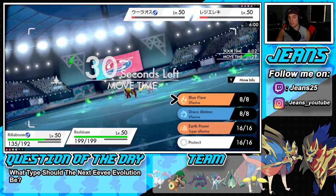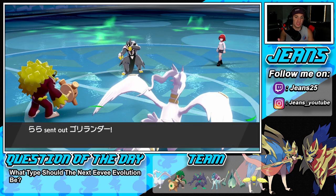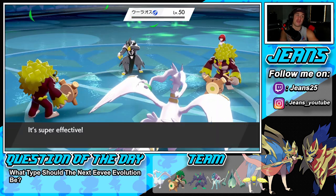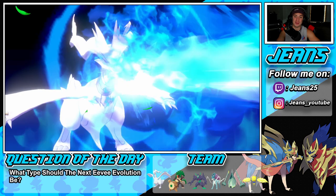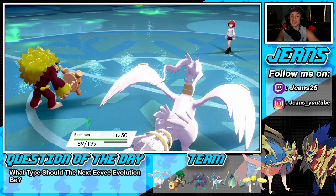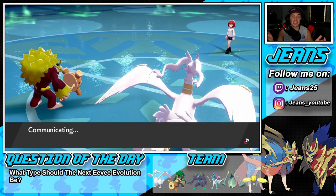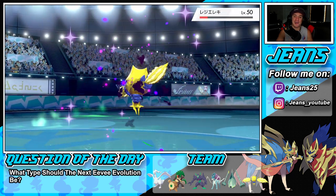I'm going to drop a Blue Flare onto Regileki's slot just in case he swaps. It has to be Rillaboom swapping in. Blue Flare comes out — and YES! There's the Rillaboom swap! Jeans with the reads! Good thing I checked — Blue Flare just bodies Rillaboom, takes it right out. His final Pokemon is Regileki, and that's GGs for us! Perfect 3-0 record with this Cloverbells team!